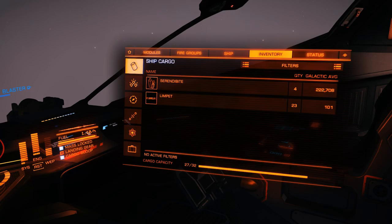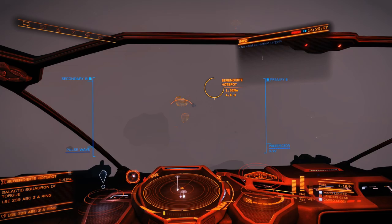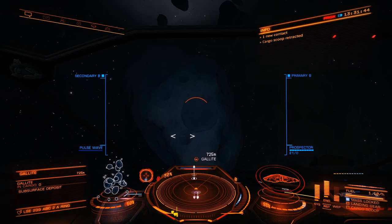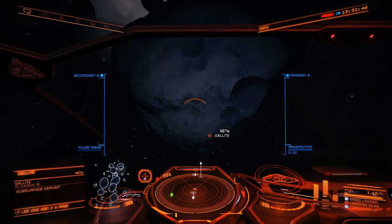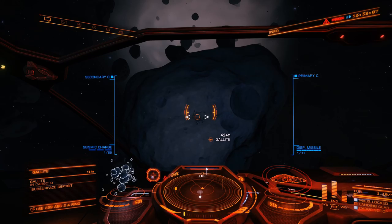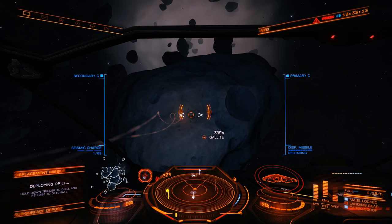No wonder I couldn't do it before — this here is actually the correct type of asteroid. Let me sacrifice a prospector limpet right there. We can now see that this guy actually reaches inside of the asteroid — you can see how the materials go inside. We can now set up a displacement missile right here, just holding the trigger. I have to first align myself properly to hit the spot. It's digging inside of it — you can see on the bottom left. I have to release it as soon as we are in the blue area. Extraction successful — and there are a bunch of things exploding.